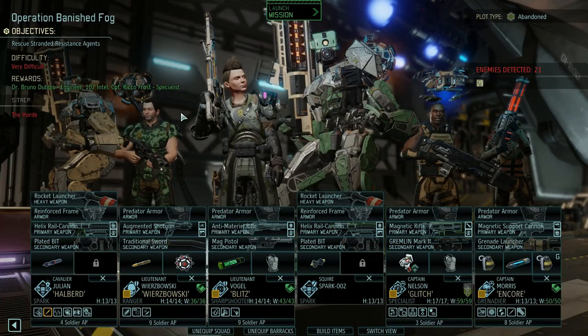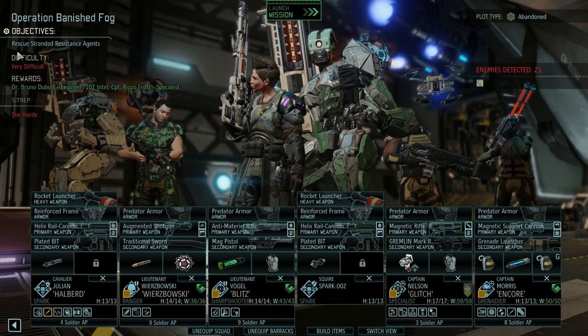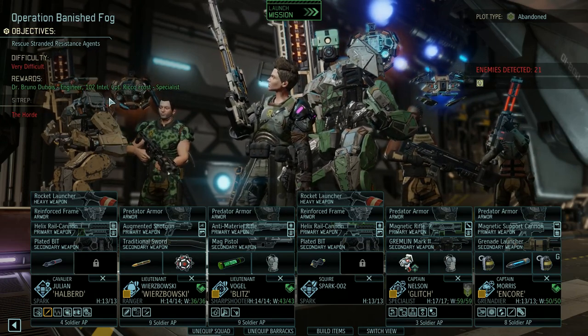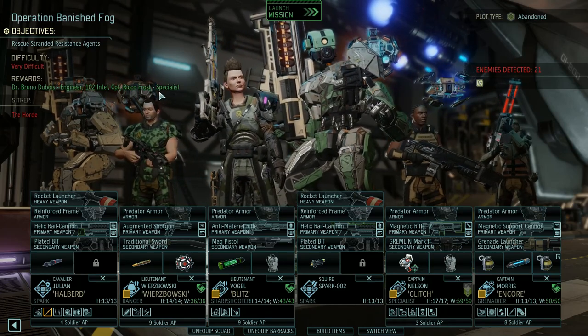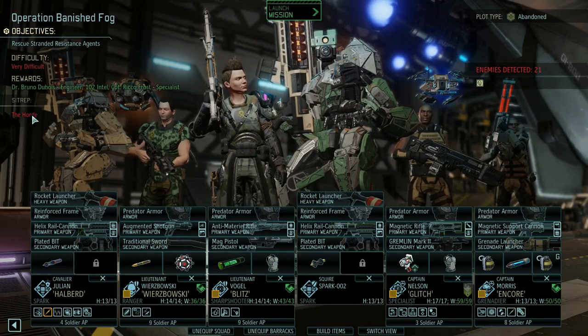Welcome back to XCOM 2 War of the Chosen modded - A Better Campaign. This is Operation Banished Fog. We need to rescue some survivors - it's gonna be very difficult. We get an engineer, intel, and a specialist. Intel is kind of nice, an extra specialist would be awesome.